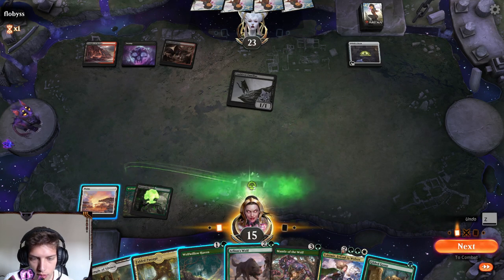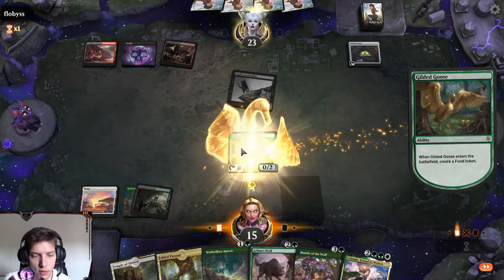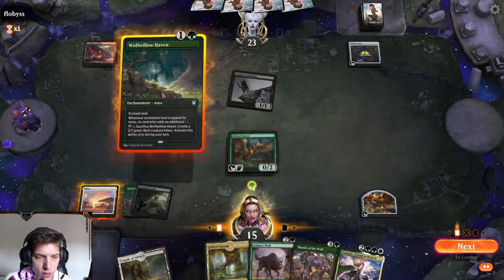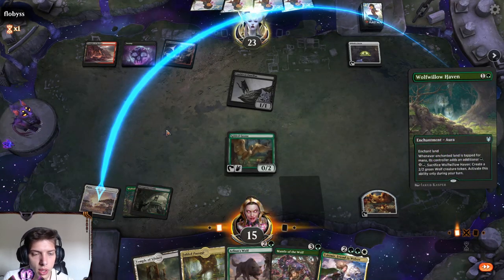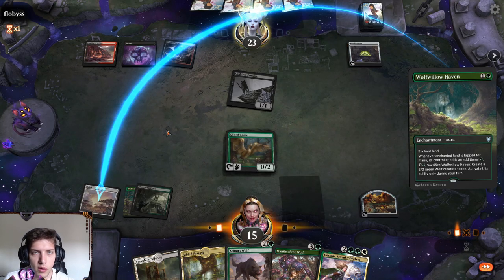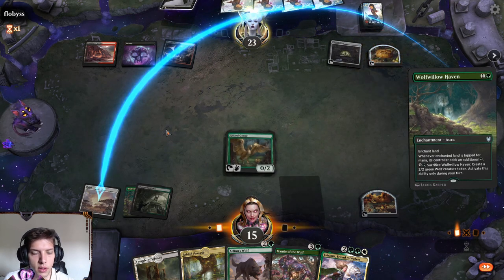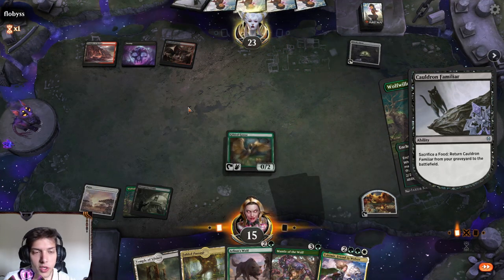I'm just gonna do that. We're gonna do one for the Gilded Goose — very nice. We're gonna do another one on you I guess, so we can have two separate lands. You never want to have all the Wolf Willow Heavens on one land, just in case they destroy it or something.